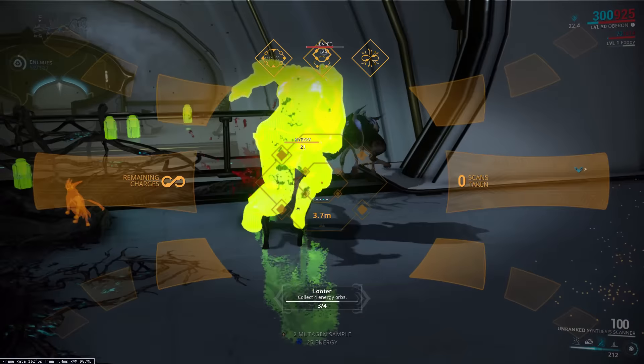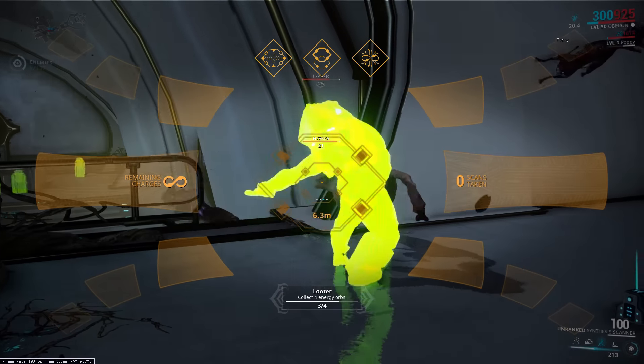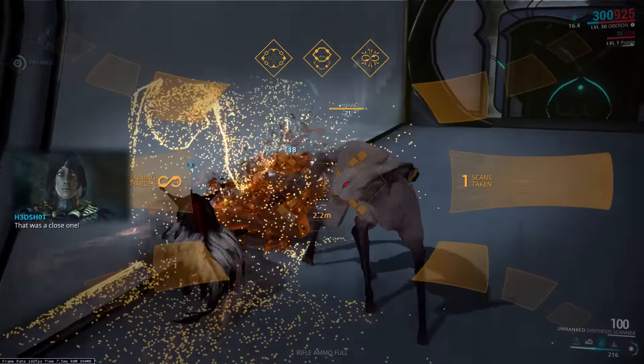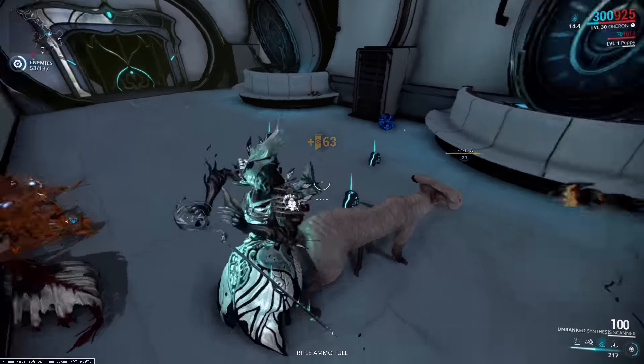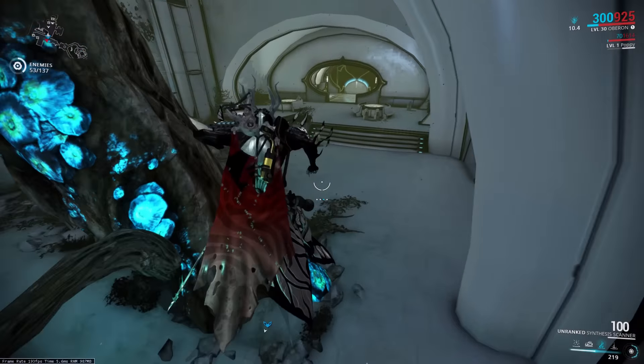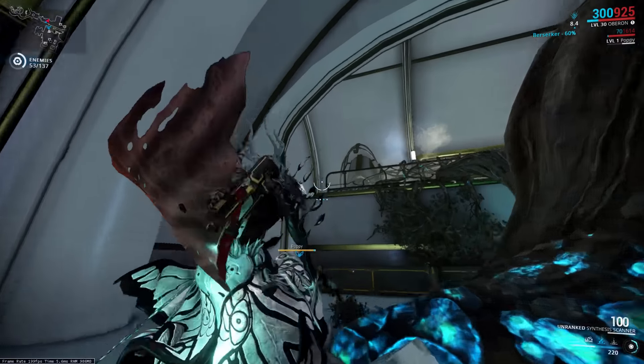Hey guys and welcome to yet another Spectres of the Rail video. Today we're going to finally be taking a look at our new furry friends and companions, the Kavats. Kavats are basically space kitties and require another upgrade to the companion module on your Liset. They can be picked up from the dojo after doing clan research.